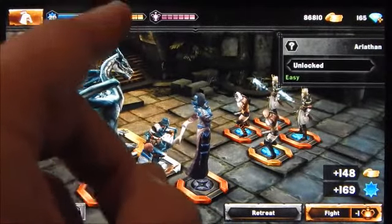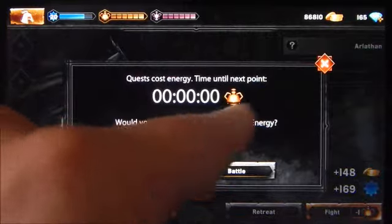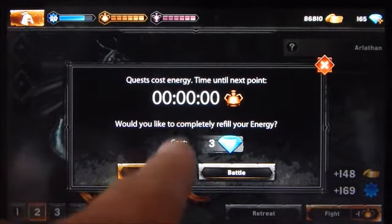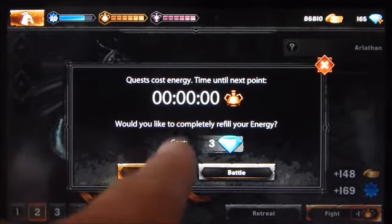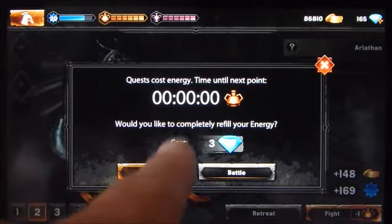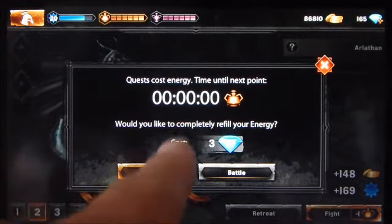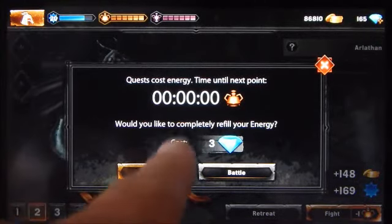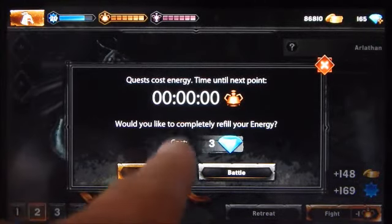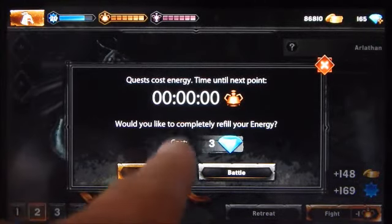I've actually lost battles rated easy, so there is a certain element of randomness based on damage levels and double damage applications — the difficulty is really just a computerized guesstimation. To fight the battle you press the fight button, which tells you it will use one flask or bubble of energy. The PvE energy meter is divided into six segments — basically six battles before depletion. Energy does refresh over real time and you can see an estimate of when the next refill occurs.